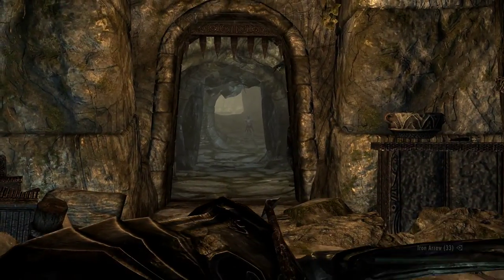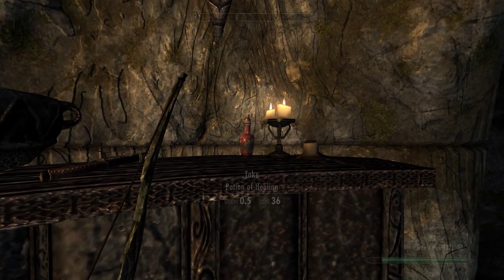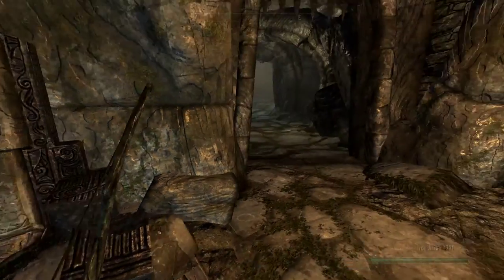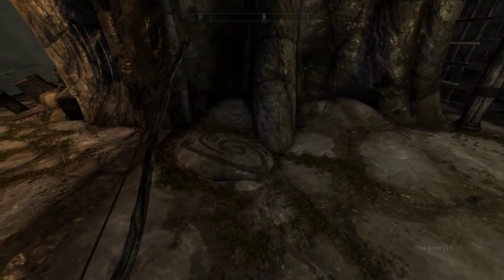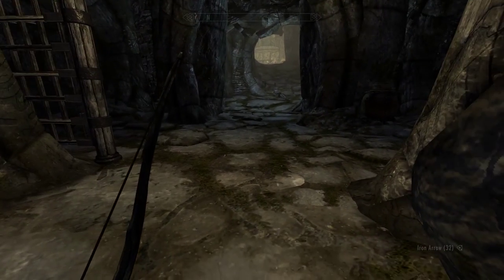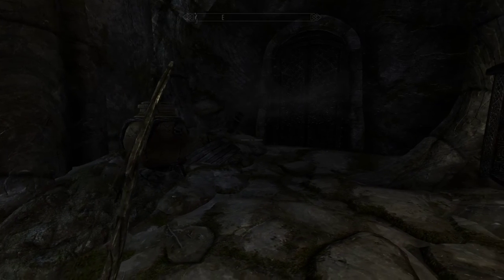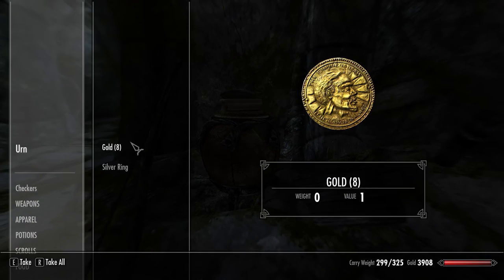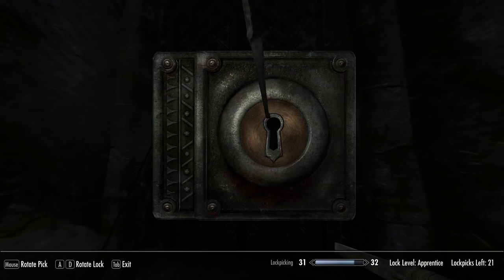There is someone in the distance. But not anymore. Potion of healing, always welcome. Throne. Portcullis, portcullis, portcullis — trapstone. And there is the trap with a considerable amount of ouch behind it. Here we have a petty soul gem, iron dagger, embalming tool, an urn with eight gold and a silver ring. Unlock iron door — apprentice. Don't mind if I do.